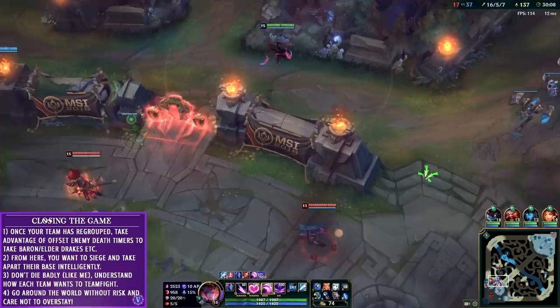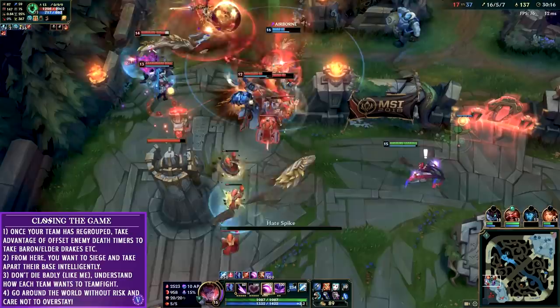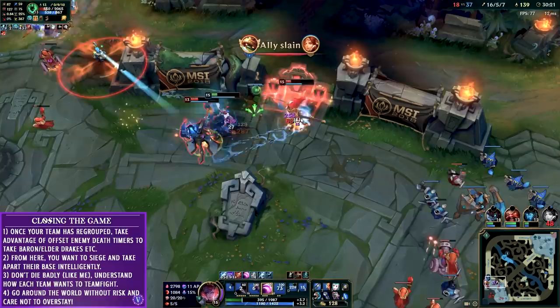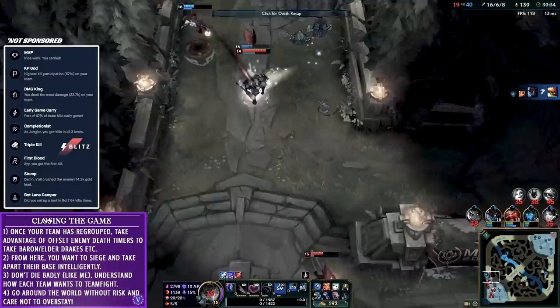For the final fight, the enemy have realized I'm consistently using W to zone them and decide to straight up engage - it's a good move by them. However the Jinx flashes away from my potential W just to be safe. Yasuo and Thresh both get completely baited in - I don't kill anyone but I do get off a ton of damage. I ult out, forcing Thresh and Yasuo to both flash to kill me. Because it's a 2v1 on me, that means it's a 4v3 for my team and they can easily clean that up and end the game.